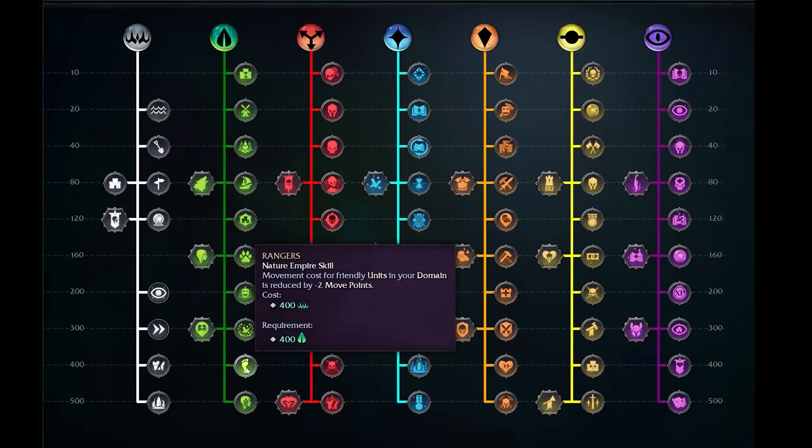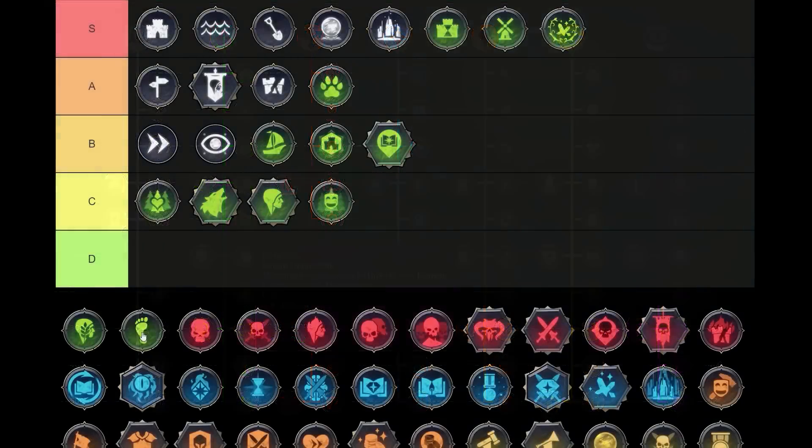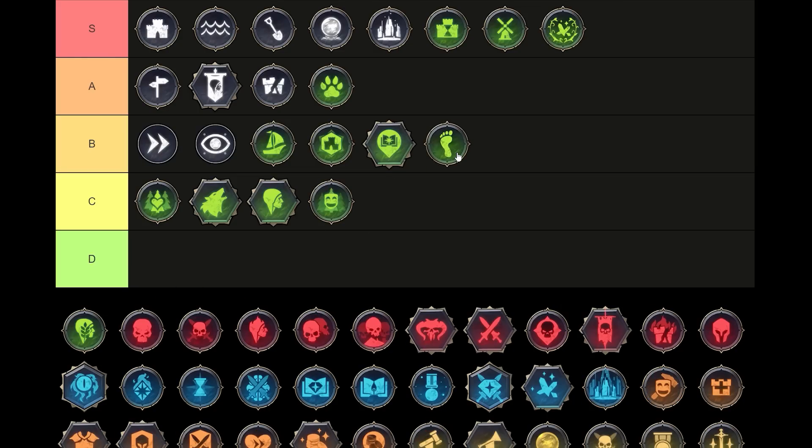Rangers are up next — movement cost for friendly units inside of our domain is reduced by two movement points, so we'll be able to move faster. Movement across the map is very useful — for the same reason that teleportation is fantastic, extra movement is nice too. You'll be able to close the gap, get back to defend faster. Rangers for me is a B tier ability. It's quite expensive, we're unlocking it quite late, it requires a lot of specialization, and it provides a bit of extra movement. If we can't teleport or use spells to move ourselves around, this is a great way to traverse the map faster. But ultimately that's sort of all it is — useful if you're reaching out to fight somebody or having to run back to defend, but perhaps not so useful if you're already in place and in control.